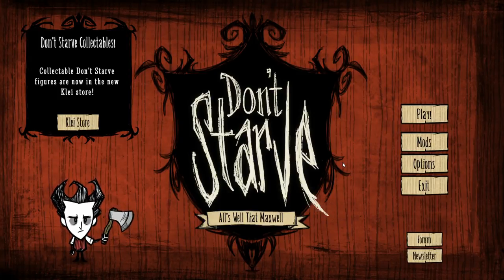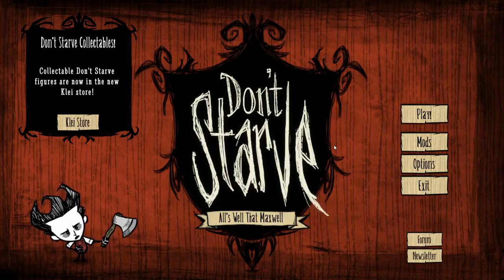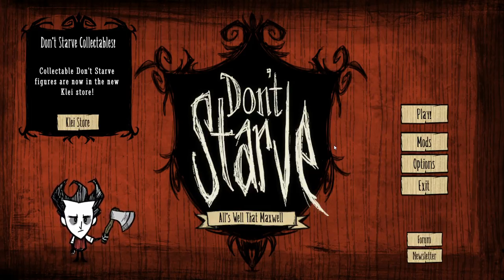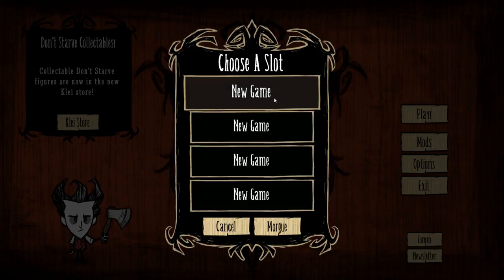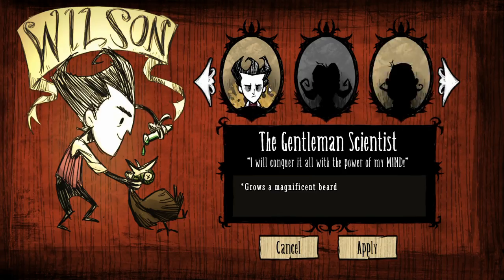Hey everyone, and welcome to episode 1 of my Don't Starve Let's Play. I haven't even played this game yet. I mean, I've watched videos, I've read the wiki a little bit, and kind of watched other people play, so I kind of know what to do here — general gist — but I have never actually opened the game up, sat down, and played it. So this is going to be pretty much just a blind playthrough. I'm going to go ahead and start up, hit play, create a new world character here. I don't have any characters unlocked, so I'm going to roll with Wilson.